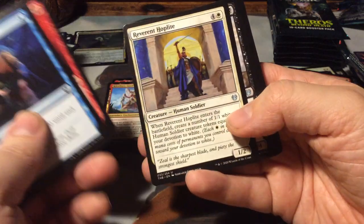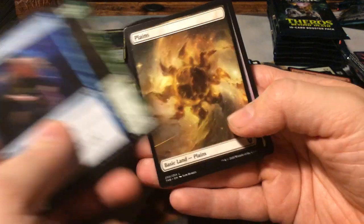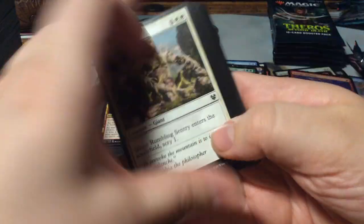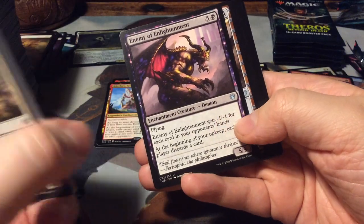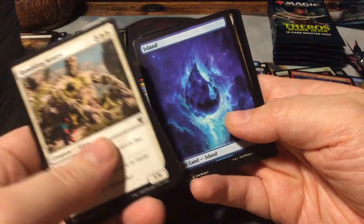Furious Rise. Reverent Hoplite. Grey Merchant of Asphodel. And as a rare, another Arasta of the Endless Web - and a Plains. Enemy of Enlightenment, a Thundering Chariot, Wolf Willow Haven, and another Nessian Boar. An island and a foil Nyx Plains.